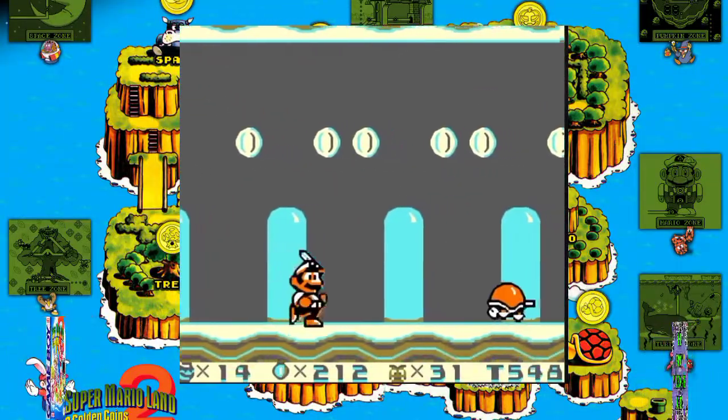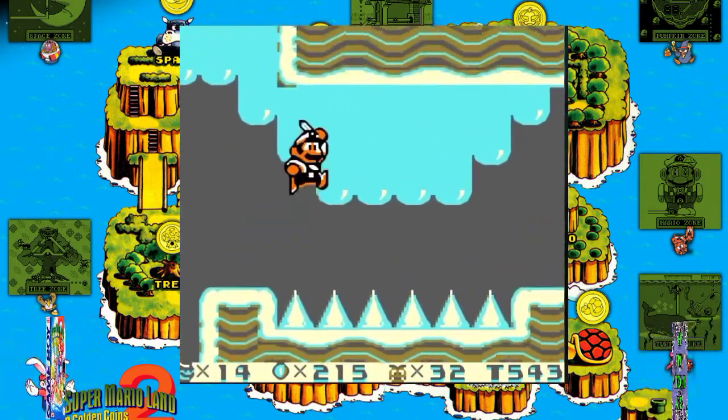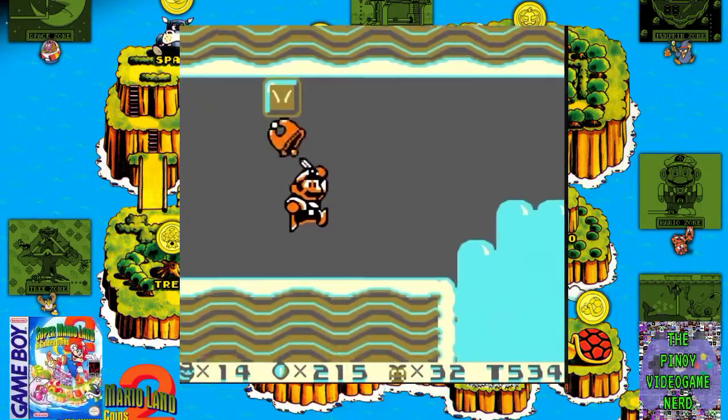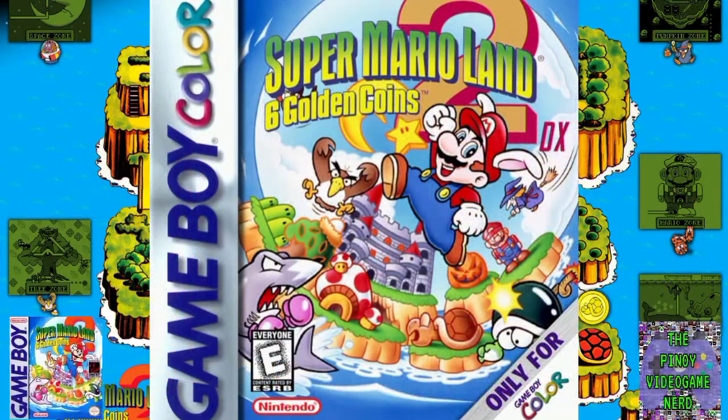In the United Kingdom, the game was released on November 28, 1992. Nintendo UK marketed it with a print ad and slogan that states: Why did the hedgehog cross the road? To get to Super Mario Land 2. A ROM hack entitled Super Mario Land 2 DX: 6 Golden Coins was released on December 25, 2017.